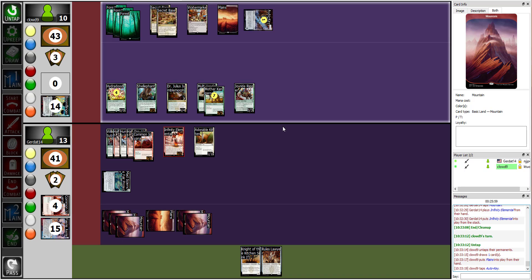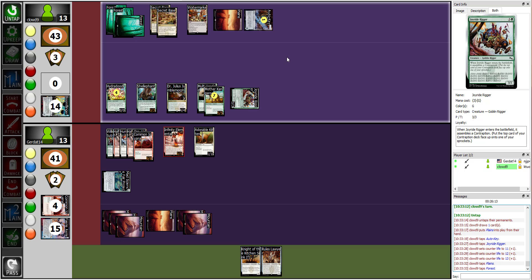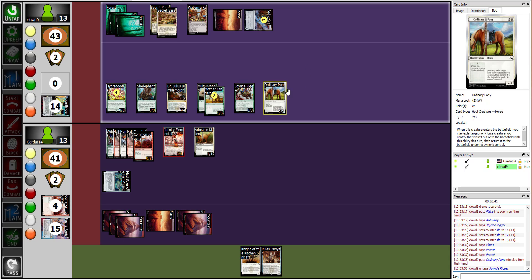At the beginning of my upkeep, I tap the Auto-Key — it's going to attach to the Joyride Rigor — and I tap the rigor to gain three life. Next I pay mana for an Ordinary Pony. I get the Jumble Morph ability and the pony ability. The pony ability says exile target non-horse creature I control and return it to the battlefield — that's going to be the Joyride Rigor, which phases in and out, and when it re-enters I assemble another contraption.